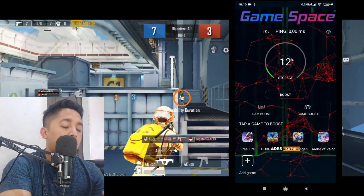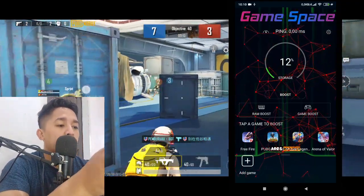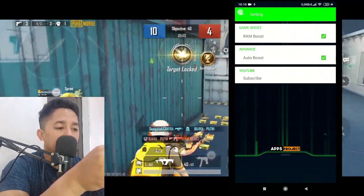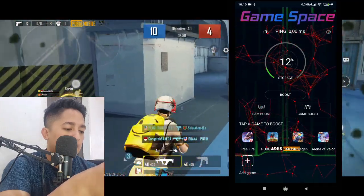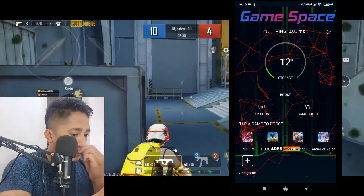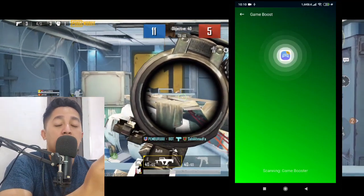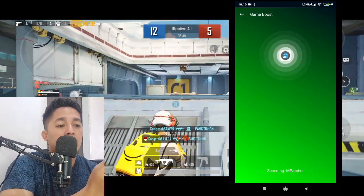Nah ini sudah ada 4 game yang baru saja saya tambahkan. Sebelum kalian menggunakan aplikasi ini, di sini ada gear, kalian tinggal klik dulu, dan pastikan RAM boost dan autobusnya hidup ya. Nah klik back saja, di sini ping kalian, di sini storage kalian, kepakainya berapa persen. Dan di boost ini kalian tinggal klik saja, tunggu saja sampai semuanya selesai ya. Ini akan mem-boosting semua device kalian.